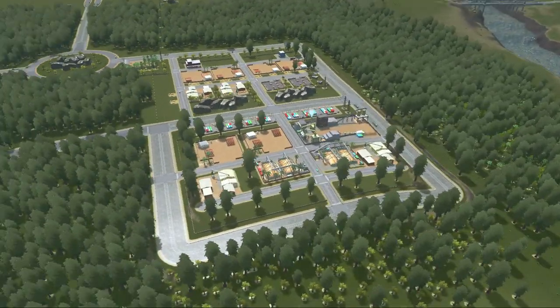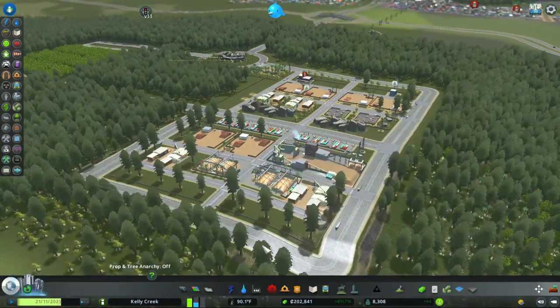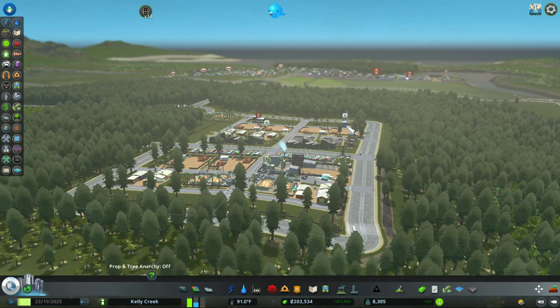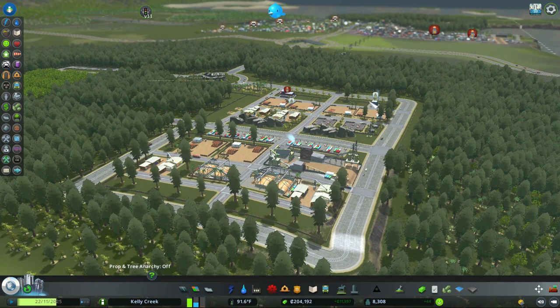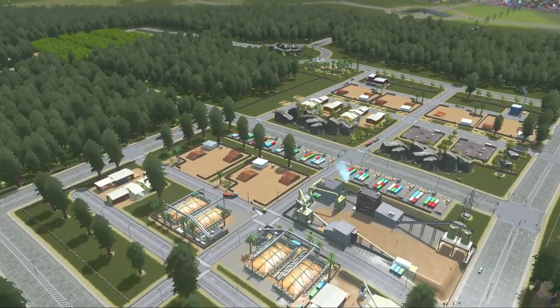If I hit escape, we will need to add some residential - we have some death wave issues and I wasn't paying attention to the city while building the forest industry. We need jobs and basically need to add more residential. Guys, thank you for watching - if you have any questions please let me know in the comment section below. We'll be back next week. Hopefully everybody has a great weekend - thank you very much, have a great day!